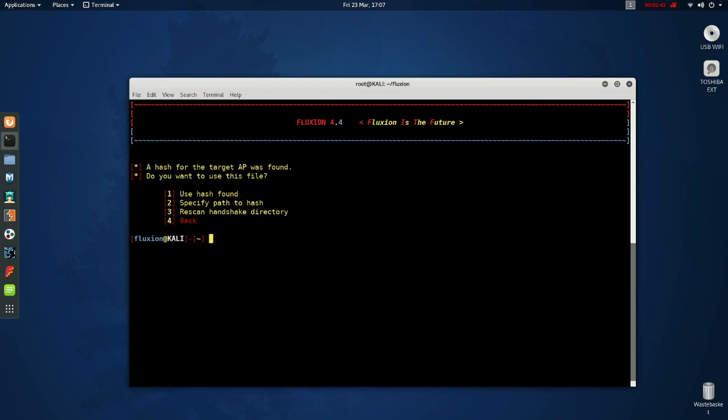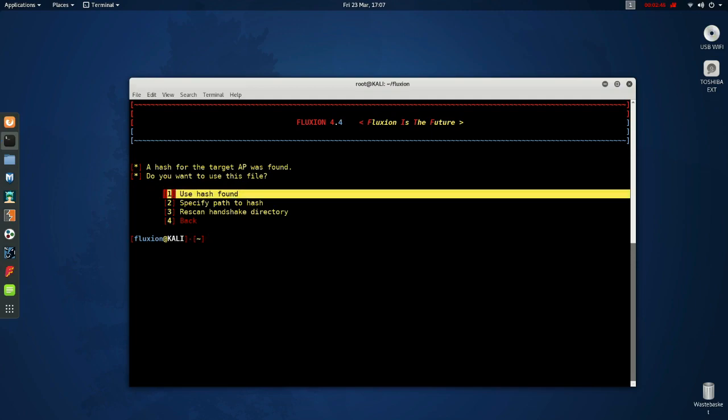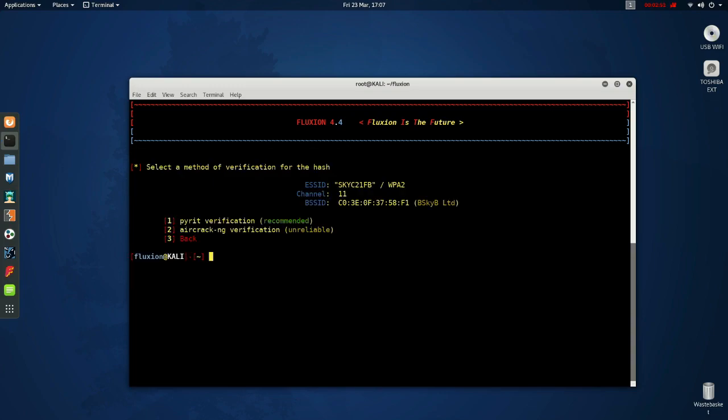This will use the handshake you've already taken and it'll quickly verify. Choose aircrack to verify. There we go — verified.